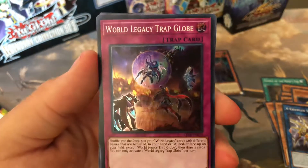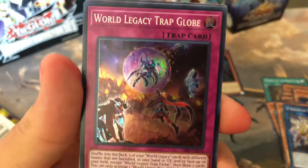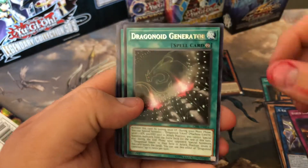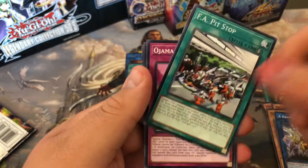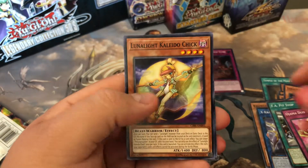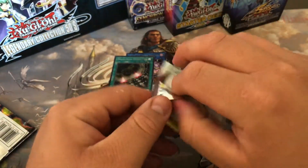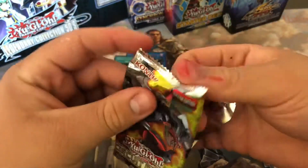Okay, pretty nice foiling to be honest. We also got Dragonoid Generator and FA Pitstop. Oh, Jamma Duo — I forgot there are two new Jammas, that's legit. Lunalight Kaleidochick again and Remote Rebirth. Alrighty, looks like we've got two supers — let's see if we can pull an ultra or a secret this time. Let's go for it.